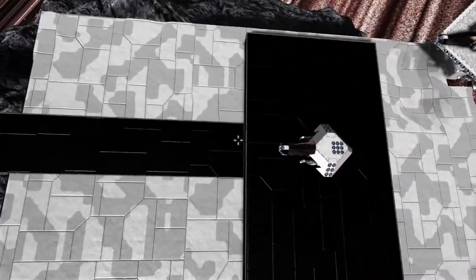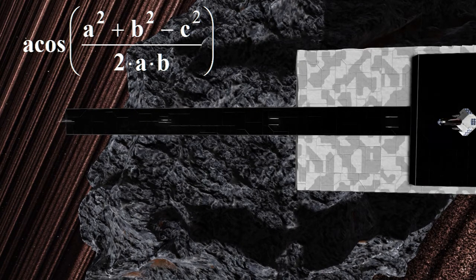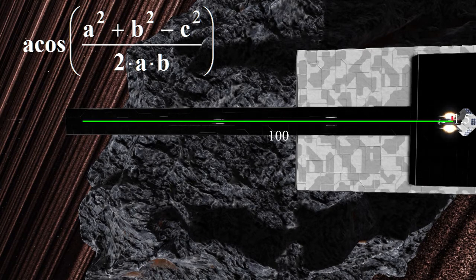For those who do want to know how to calculate the math, the formula is simply arc cosine - also known as inverse cosine - of (a squared plus b squared minus c squared) divided by (two times a times b). Where C is the distance between the gun and the center in meters, recalling that a small block is 0.5 meters and a large block is 2.5 meters. B is the distance to the convergent point or the target. A is the hypotenuse. For example, if our guns are 1.5 meters from the center and we want them to converge at 100 meters, the hypotenuse becomes approximately 100.01, and the rotors need to be set at approximately 0.86 degrees.